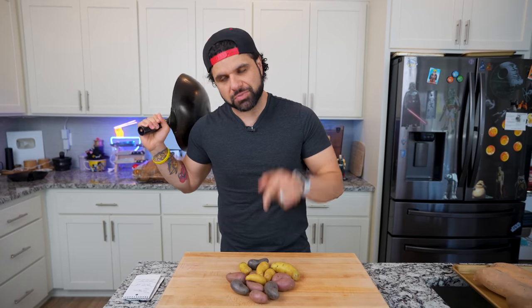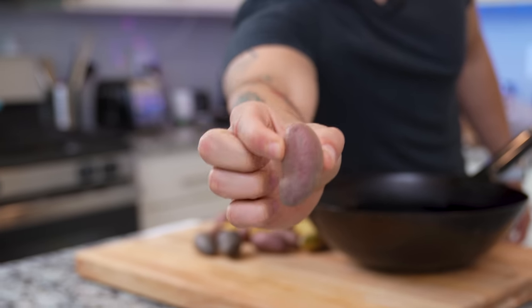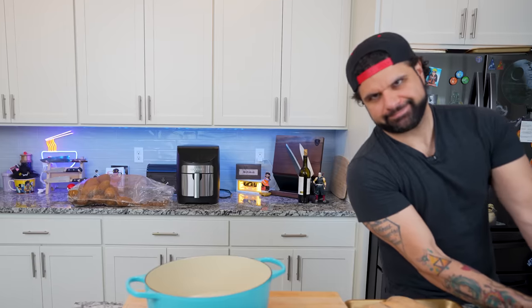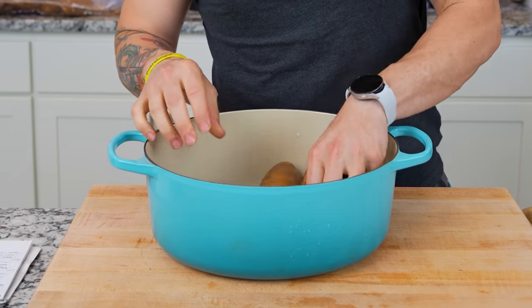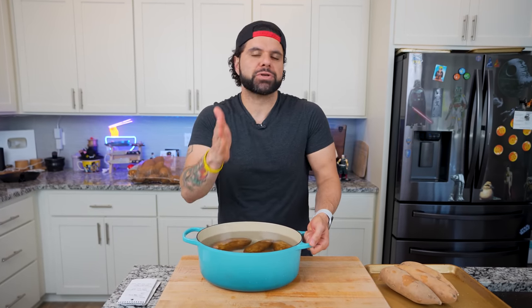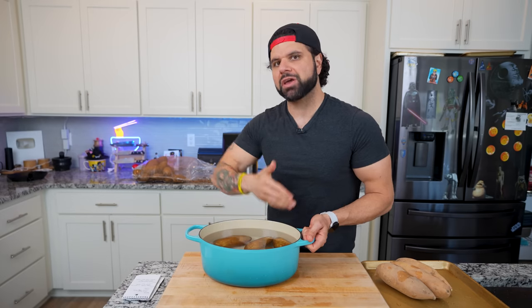The first thing for breakfast is called smash browns. You're going to need quite a few fingerling potatoes, and the thought process is to use a potato that has quite a bit of skin-to-flesh ratio. I'm going to be boiling these until they're nice and soft and then smashing them. The biggest reason I'm cooking all of my potatoes ahead of time before measuring is because I like to measure my food out as I'm going to eat it — only cooked potatoes.